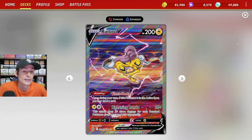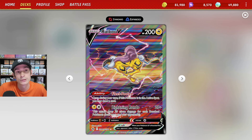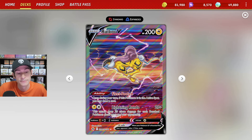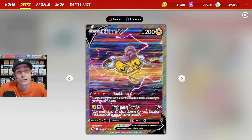We also run the one copy of Raikou V. It definitely sets up really quickly and we can even start attacking with it on our first turn going second with the Lightning Rondo. We do max out at 220 damage if both benches are full.